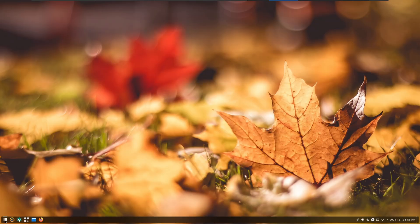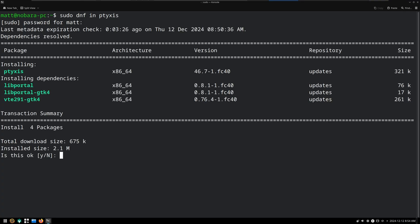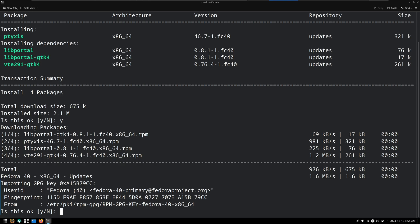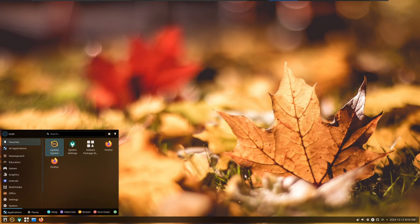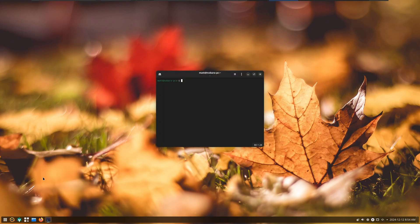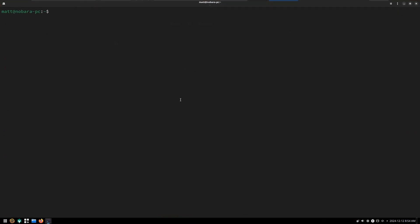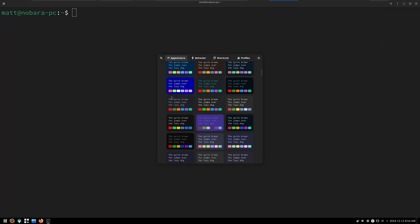Now we're going to open up Console — one of the worst terminals I've ever used. Honestly, I would rather have sudo dnf install Pyaxis, because Pyaxis is so much better in every way compared to every other terminal. This is up to you — you can install Pyaxis if you want. It's not actually called that, I don't know exactly what it's called, but it's in the Fedora repos. All I know is it's super pretty, you can customize it, and it will be default in many, many distros going forward.